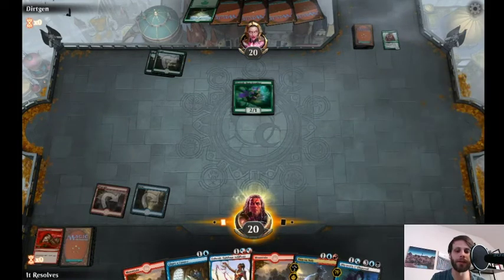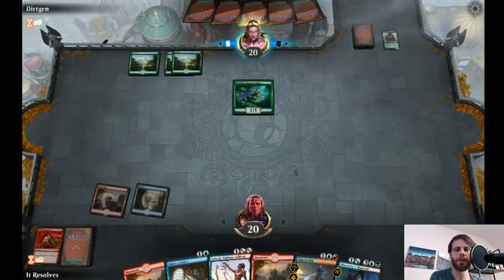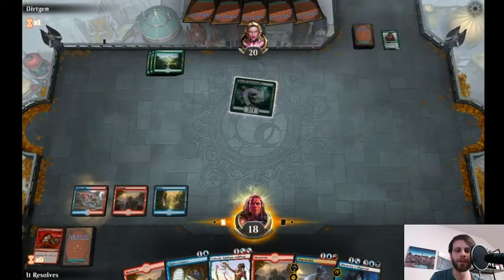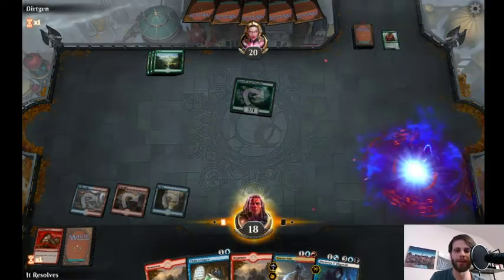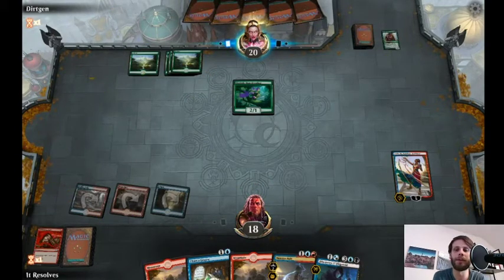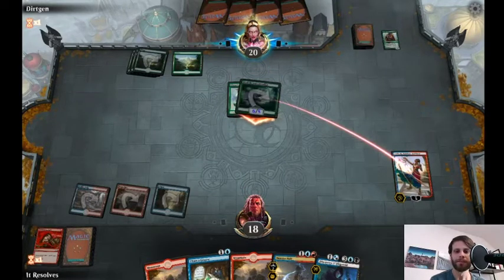Merfolk Branchwalker — that's fine. So this coming turn the plan is just going to be Island into Tormenting Voice, so we can go ahead and discard Arclight Phoenix, get that in the graveyard, and that's plan A started. Then next turn we have Saheeli Sublime Artificer that we can run out and hopefully start gaining some advantage. If they do play a bigger threat here, it's probably not going to be Saheeli time — okay, they didn't. Good. There's a huge problem though — unfortunately, I do not like that.